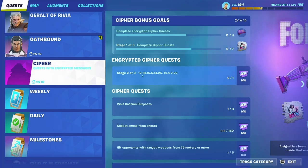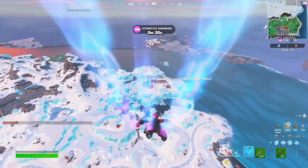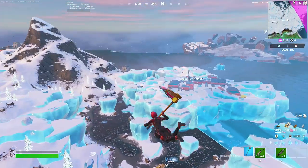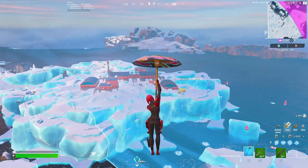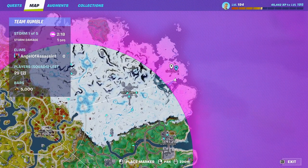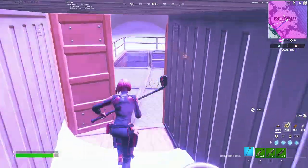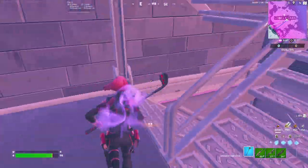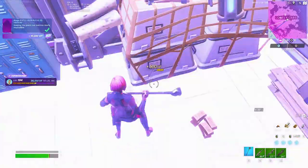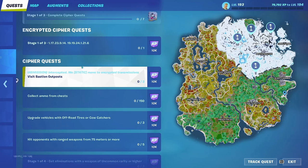For the new encrypted Cypher Quest — code 12, 18, 15 — this one says stage two to three, not really sure why. We're in Team Rumble and it's located in this container over at Lonely Labs. Once you're there, enter the container connected with the snow, go through under, and you'll find four computers. Press whichever you want to complete it, then you'll hear the weird sound — that's part of it.